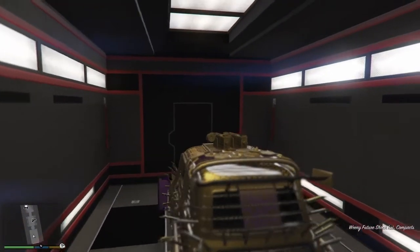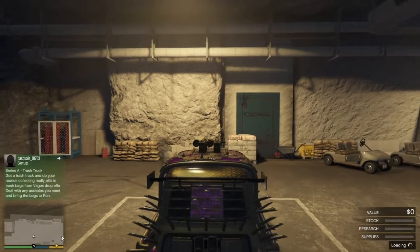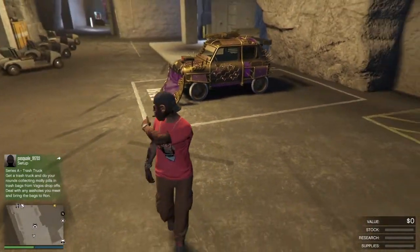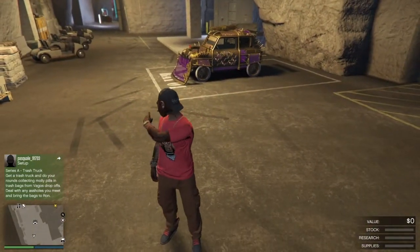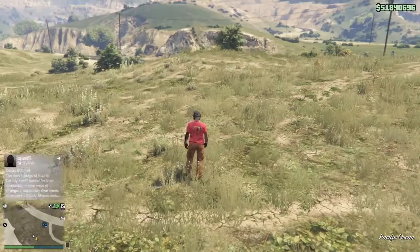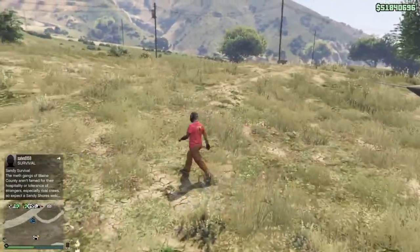Go inside your bunker and make your way over to your MOC. Pull out the car you want to duplicate — I'm using the Issi Classic because it sells for almost 1.7 to 1.8, almost 2 million dollars. You don't need to move it or do anything to it, just leave it as is. Then make your way over to your facility.